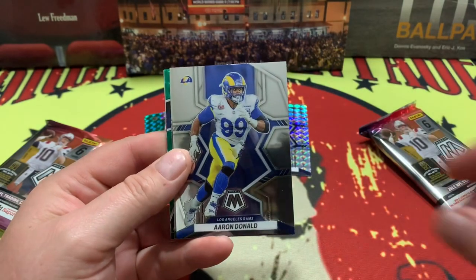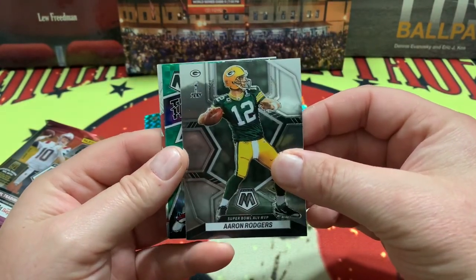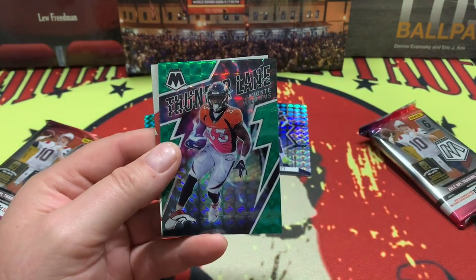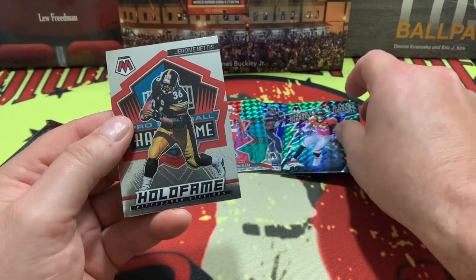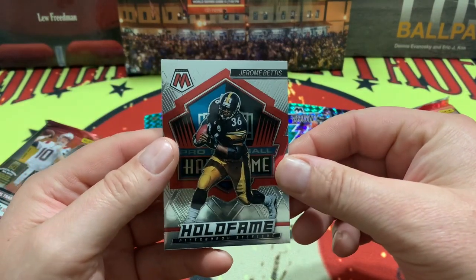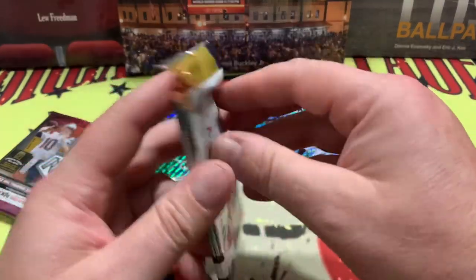There's a Joey B, Quentin Williams, Aaron Donald, and right behind there we have a Thunder Lane, Jovante Williams, and right behind that a holo — Fame — and Jerome Bettis! All right, two packs left in this bad boy, one seems a little thicker than the other, so we will go with that one first.